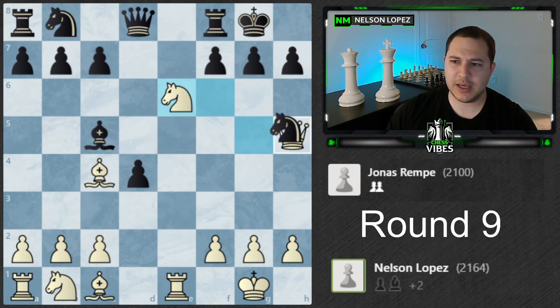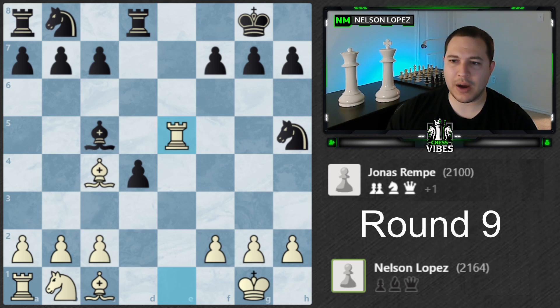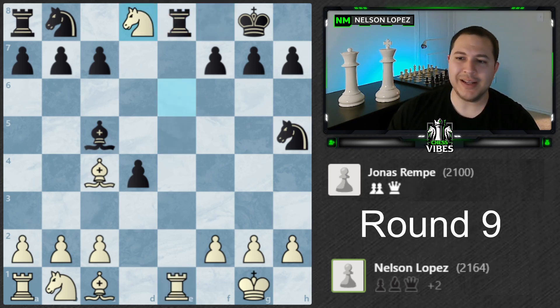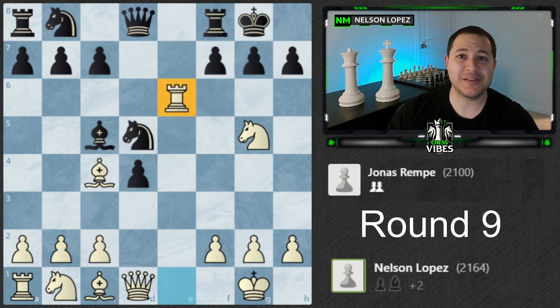After Knight f6 I was like, okay, now what do I do? I didn't see much. The engine is showing this crazy line: Knight takes, takes, takes — oh, Rook e5! Wow, I didn't see that. There's a fork there. So I didn't see that when I was calculating. I thought Knight f6 was just going to be pretty good for him. Instead, the move I played — and this is actually the better move — was Rook takes e6. I finally got to sacrifice a piece, and it was actually the right time to do it.